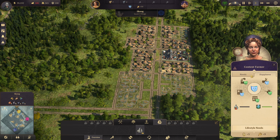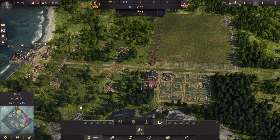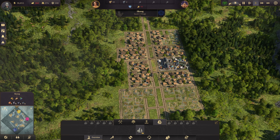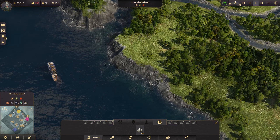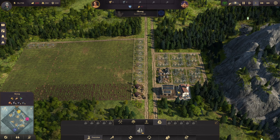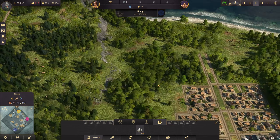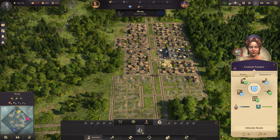Work clothes is getting there and production is looking wonderful. Let's get another one going — we have a little bit of a worker shortage right now, that's fine. Work clothes: ready! Good build.